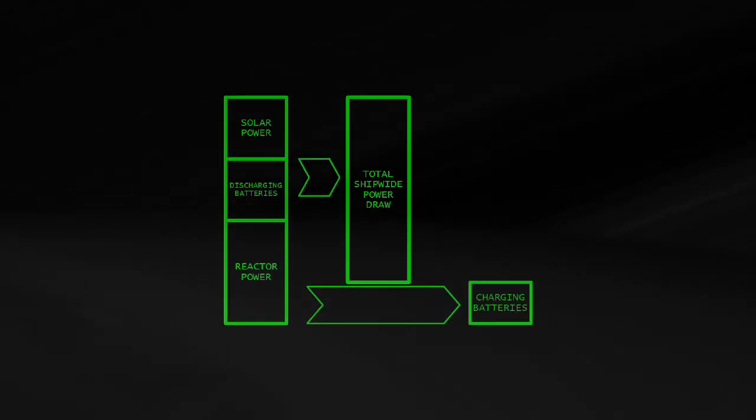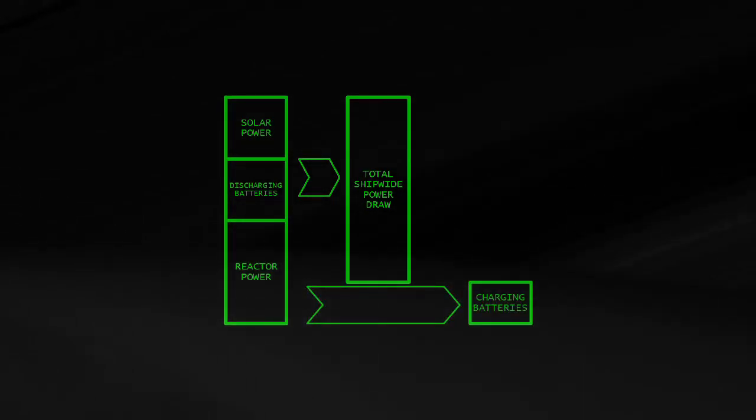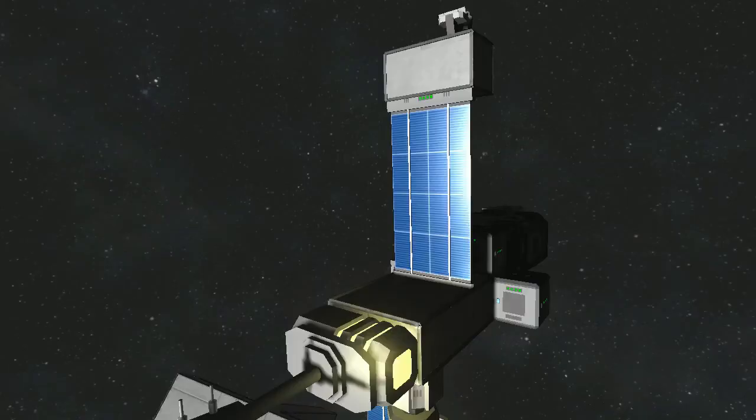Any power that's left over is routed to any batteries that are in recharge mode. Each power source has advantages and disadvantages, so let's look at each separately and then explain how they can be fit together.